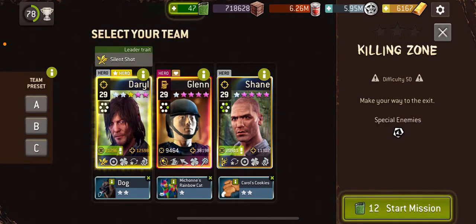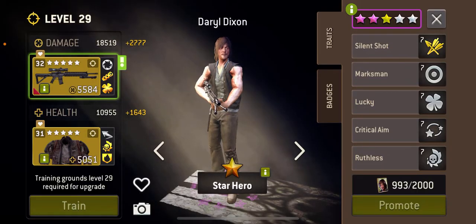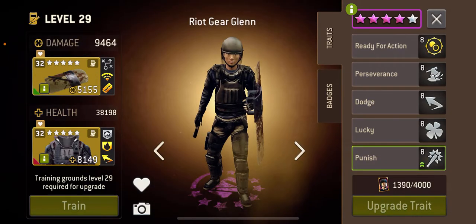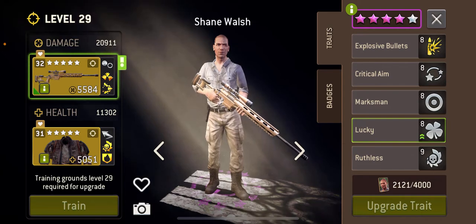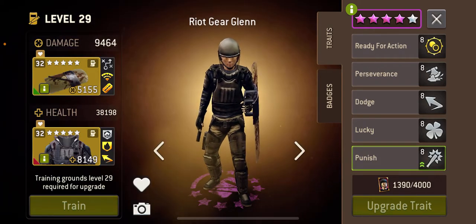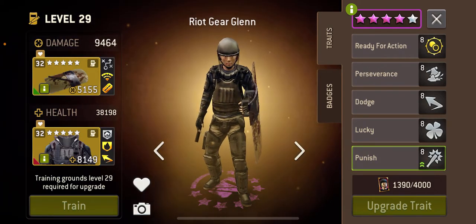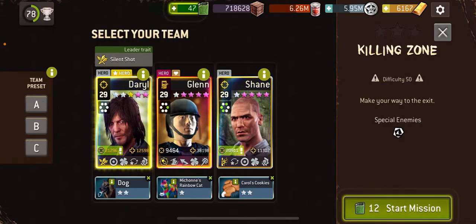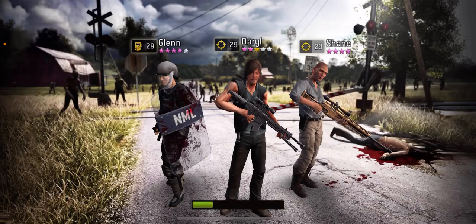Hi everyone, welcome to Killing Zone at 50. I'm going to be using Hunter Daryl with his silent fire weapon, Glenn with the festive news shield, and Shane with the Starbound Rifle. We're hoping to be able to bunch them all up and explode them all.